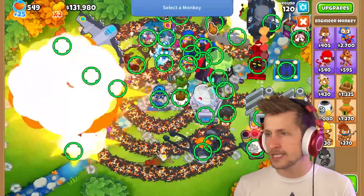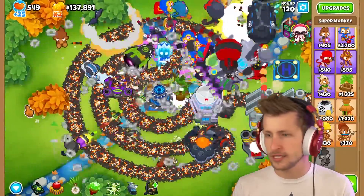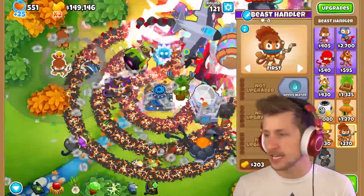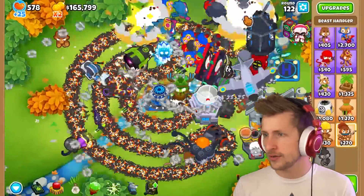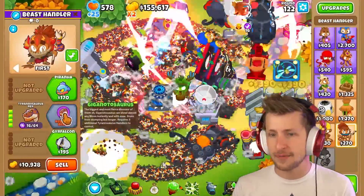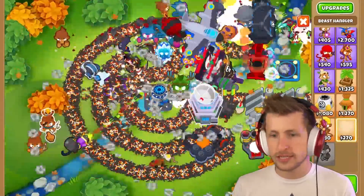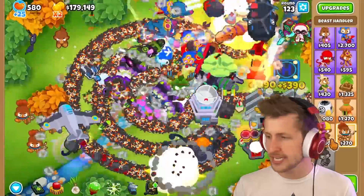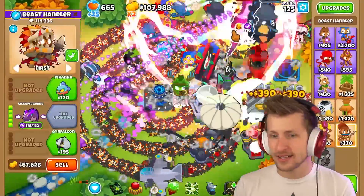We got the Village. Engineer Monkey with Ultra Boost gives a permanent boost to one tower at a time — the Anti-Balloon Gunner is definitely the thing to use that on. Beast Handler — we need to get it moving; I can't even see what's happening.